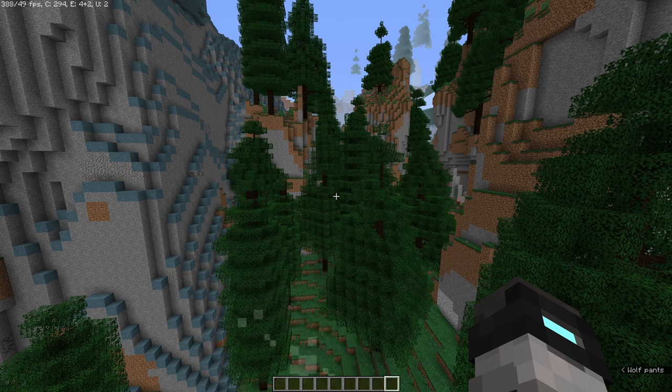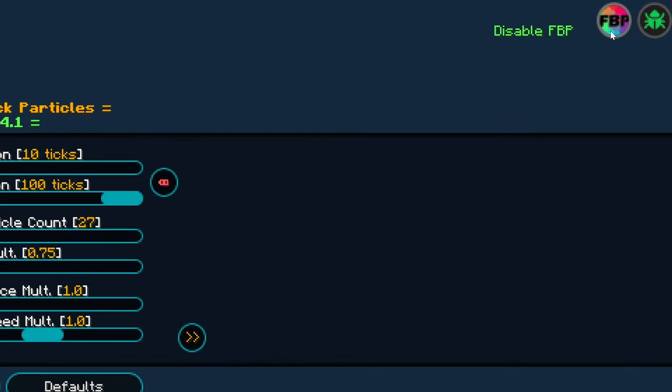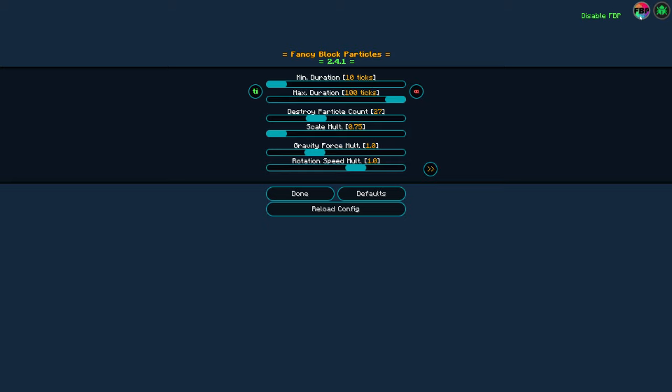You can also customize or disable particles by pressing P. You can disable them by pressing the button there. Disabling particles mostly helps in preventing lag spikes, but if you're already at 40 or 60 FPS, then there's no need to disable them.